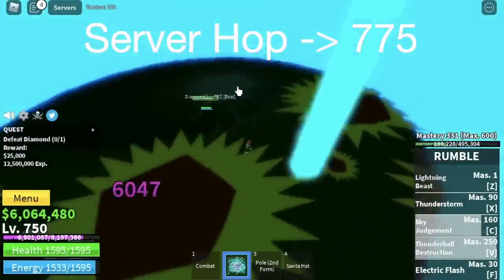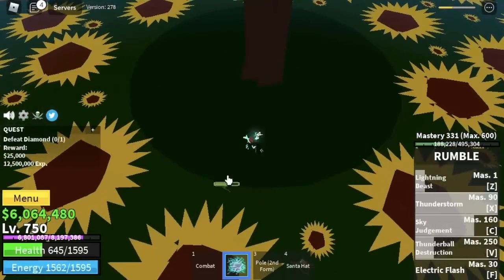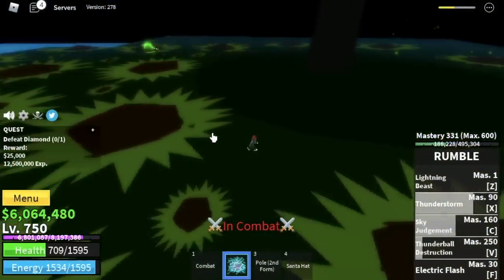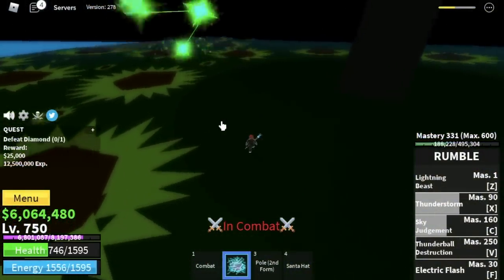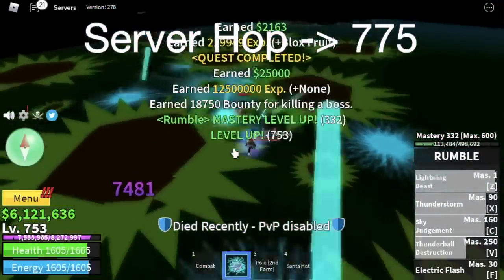This is kinda harder because it is near the cafe, which means there are lots of other players trying to defeat Diamond. A Light Fruit user came while I was defeating it — it kinda helped me in a way. But you can do server hop or stay with the Mercenaries.